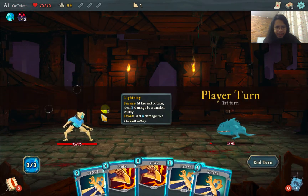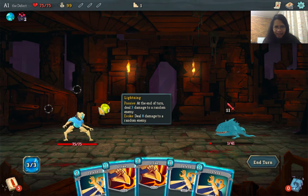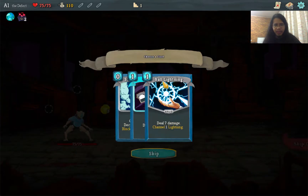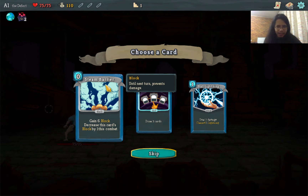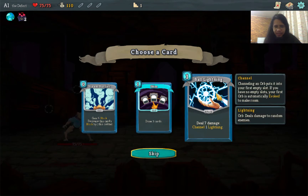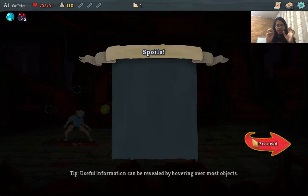This is the Defect — it has Orb slots. Orbs can be channeled into these slots. The Cracked Core channels a Lightning at the start of each combat. Lightning: at the end of each turn, deals 3 damage to a random enemy. When evoked, deals 8 damage. The enemy has 1 HP so let's kill it right away. We get a card reward. I kind of want this Strike that deals damage and channels additional Orbs — if you channel 3, you deal 9 damage to a random enemy after your turn.